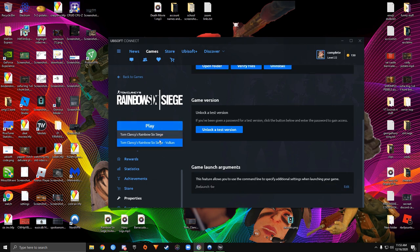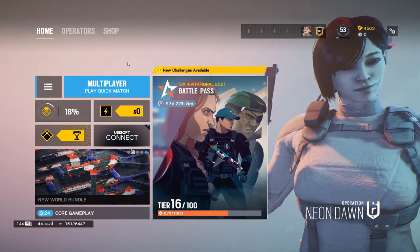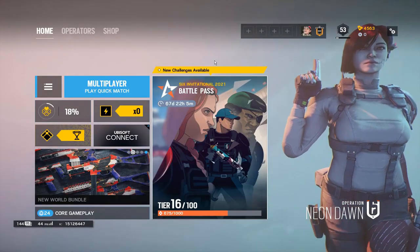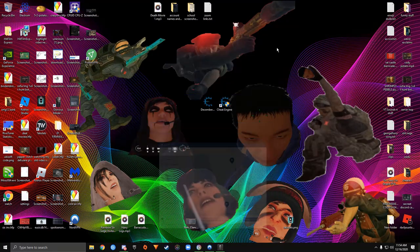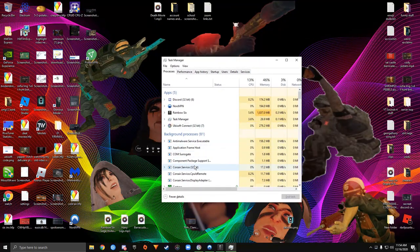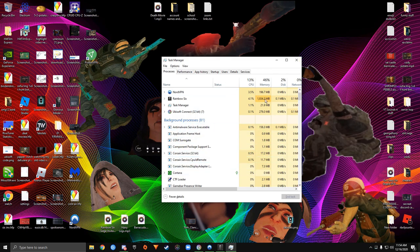Launch your game in DirectX mode — don't launch in Vulkan. Once you're in the game, open Task Manager with Ctrl+Shift+Escape. Make sure BattlEye is closed — it usually shows as BattlEye Launcher or something like that. Make sure it's closed.